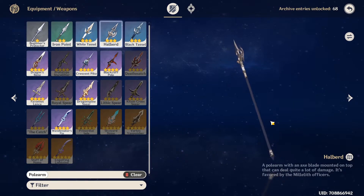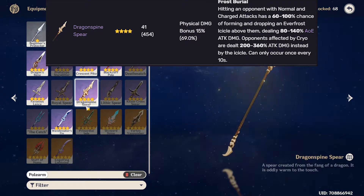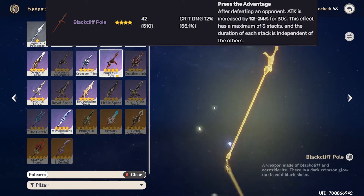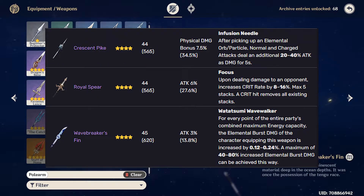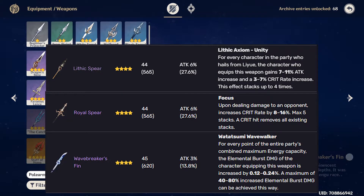There are quite a lot more 4-star weapons, and in order of highest to lowest base attack, we have: Dragon Spine Spear, Dragon's Vein, Deathmatch, Prototype Starglitter, Rechash, Blackcliff Pole, Lithic Spear, Kitain Cross Spear, Bovonius Lance, Crescent Pike, Royal Spear, and Wavebreaker's Fin. Out of these 12 weapons, only Lithic Spear, Royal Spear, and Wavebreaker's Fin have attack percent as their substat.